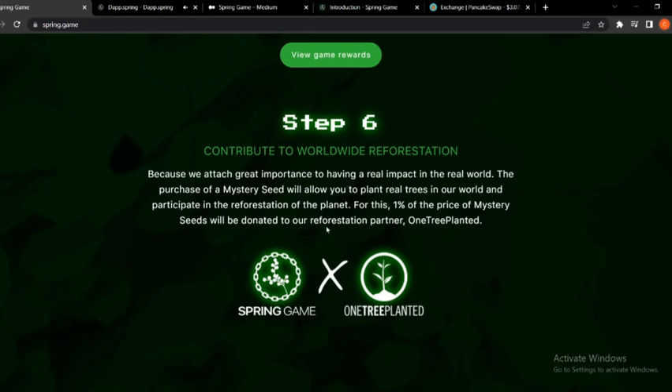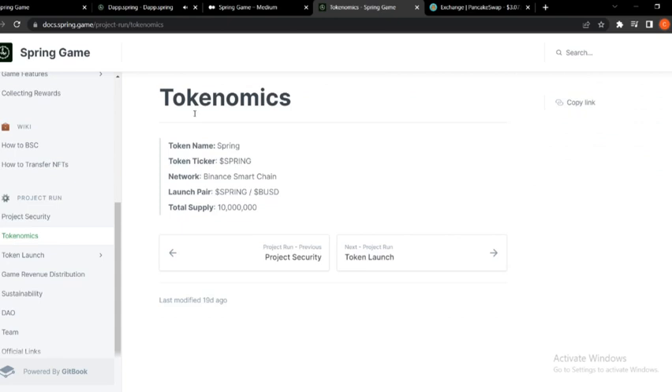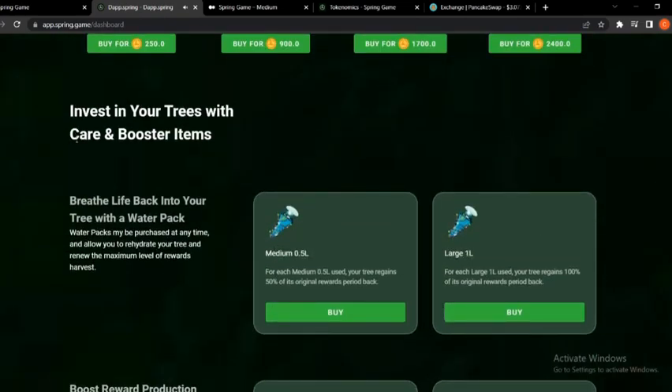Moving forward, let's take a look at the white paper. I highly recommend you come here and go over this white paper so you have a better understanding of how all this works. I won't go through all sections, but a couple of key things: the token name is Spring, it's on Binance Smart Chain, and the total supply is 10 million. If you want to start the game you can go to their DApp and buy mystery seeds. You can see their rarities and all plots there, as well as carrying booster items you will need while playing.